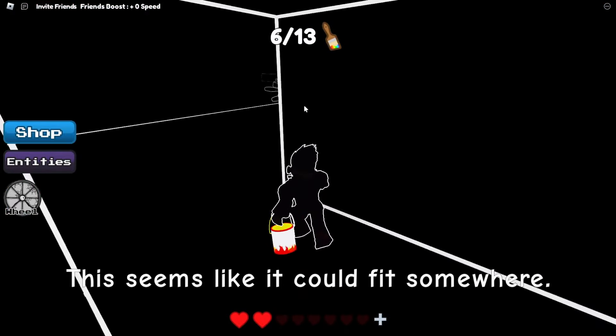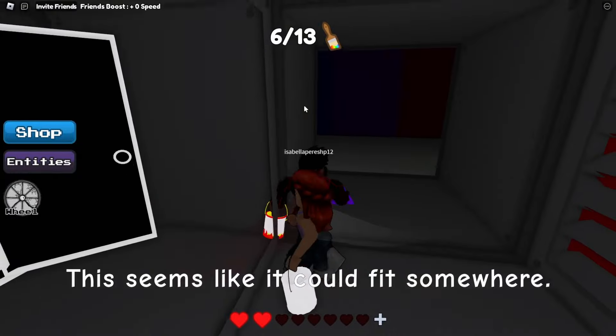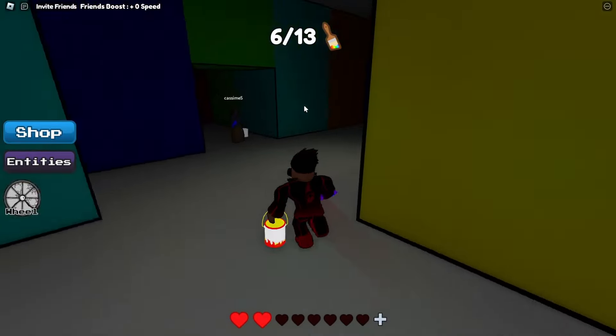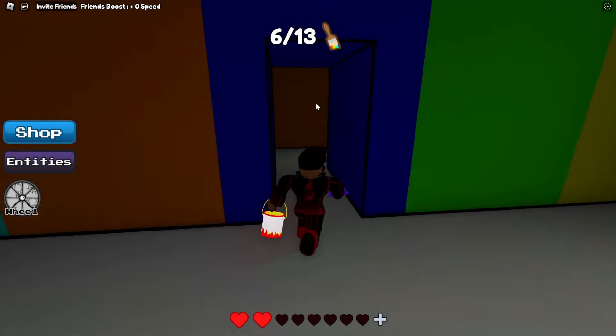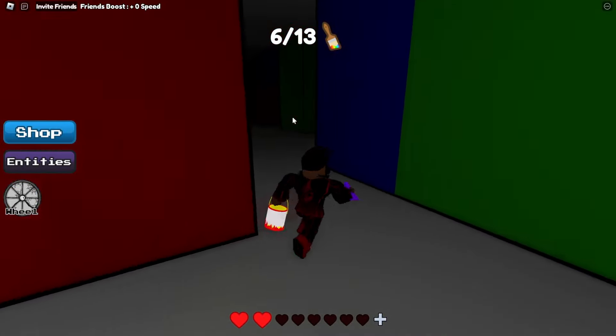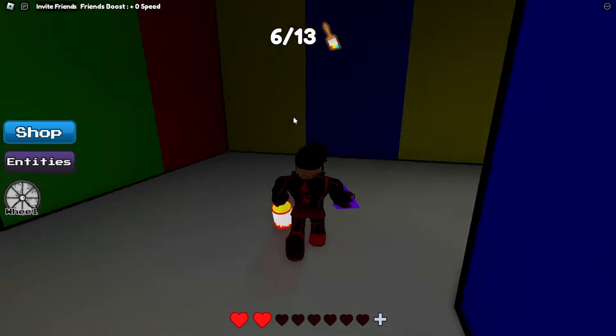Now we have the triangle. We need to go put this in the green room, so we have to go back there. We have to be really careful as we have no paint, so we can't hide from the monster if he pops out of nowhere — apart from these little hidey holes and any passageways he can't fit through.